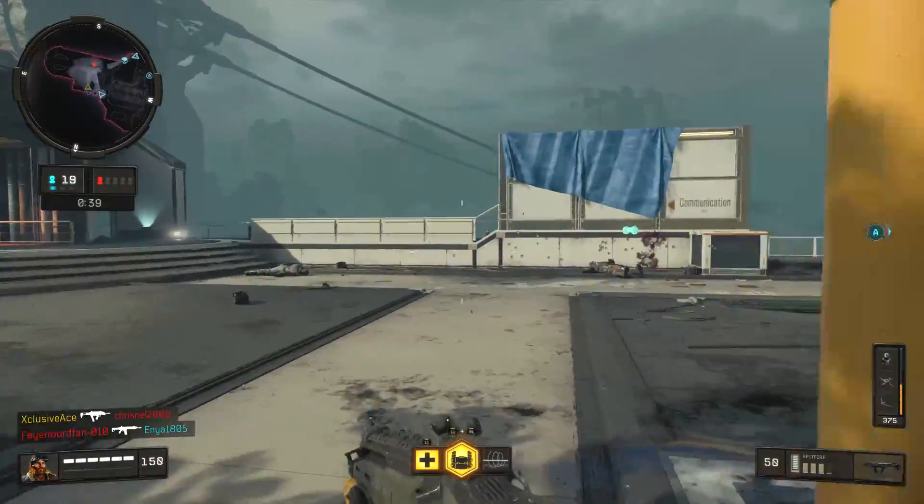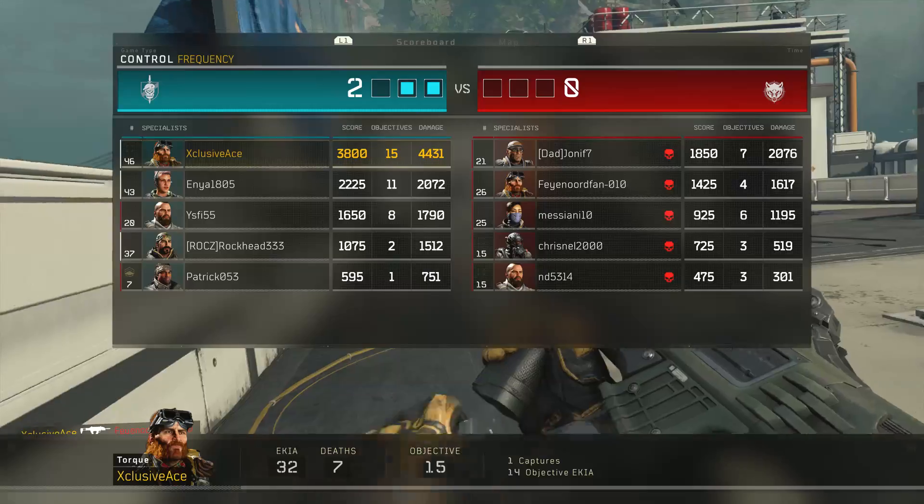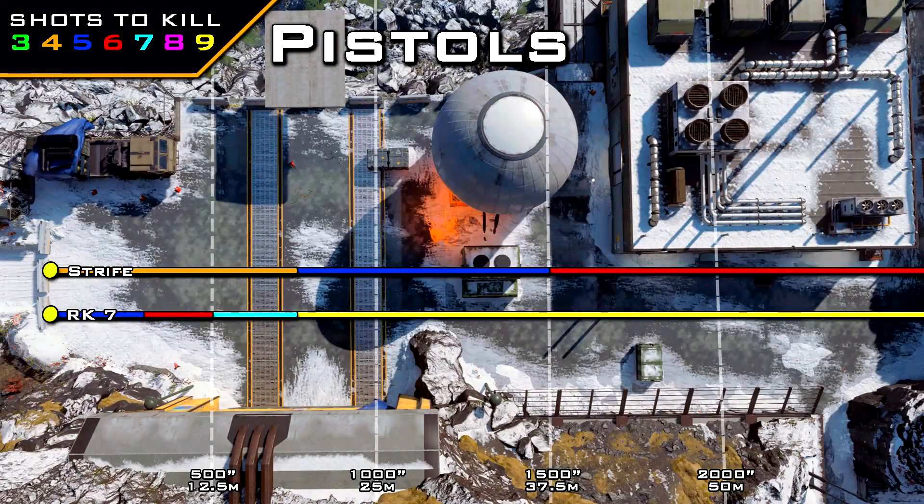Getting into the pistol category, we have two pistols that you can use a suppressor on — the Strife as well as the RK7. The Strife actually has a pretty decent four-shot kill range, then it drops off to a five-shot kill out to 37.5 meters, and beyond that it's going to be a six-shot kill. The RK7, on the other hand, has very short ranges and is a little strange — it goes from a five-shot kill to a six-shot kill to a seven-shot kill, and then straight to a nine-shot kill. Now with the suppressor, once again no surprise here — a 10% reduction to all of our range values when using a suppressor on a pistol.